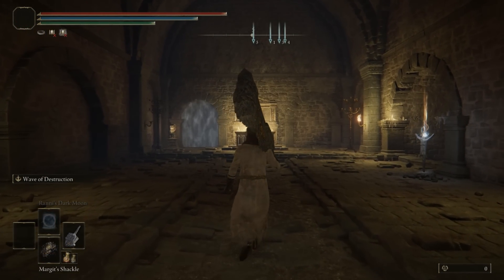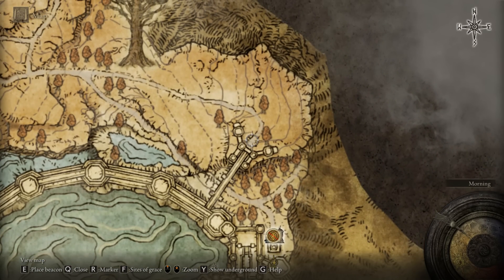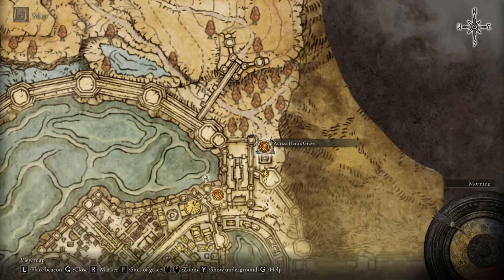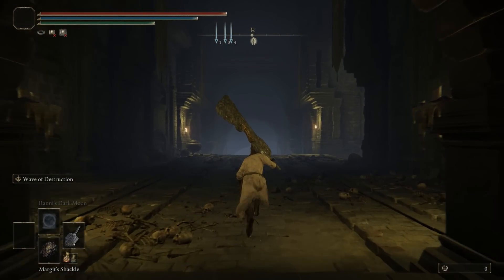Now that we have acquired that item, let's head over to Hero's Grave which is located right here. This area should be familiar because there is a boss right here. From this location you can go around, go along this path, go underneath the bridge, and then take the elevator down. Once you have done so, you can then go forward towards the west.